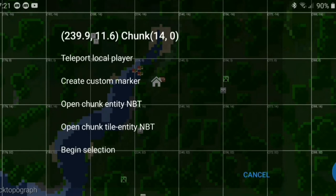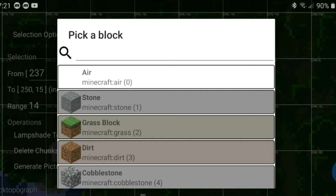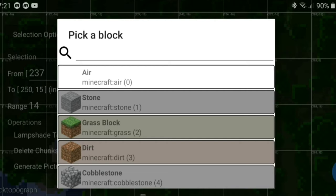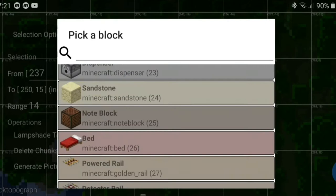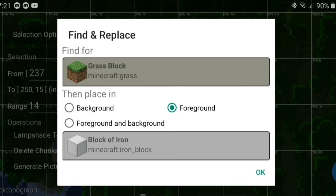To get diamonds this way, you hold down to begin selection and select the part you want. Then go to Select Options, then Find and Replace. We're going to replace any glass in that area — actually let's switch to iron for now. Select iron, then click OK and hit the very bottom button. Now it's done.